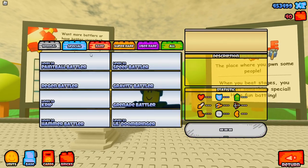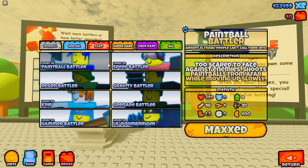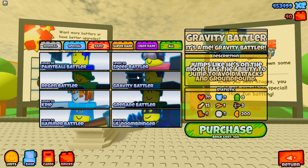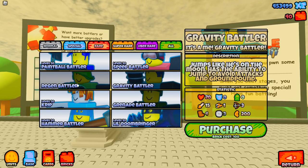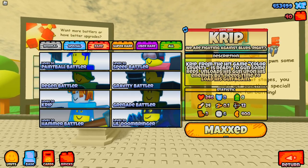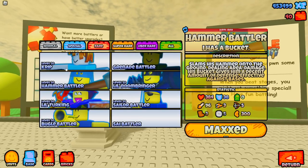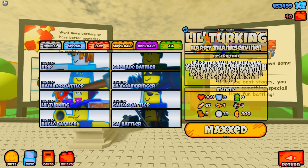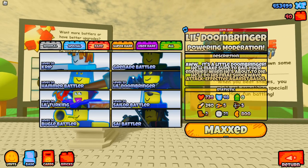I'll show you guys my units. I have Paintball, Speed Battler. I do not have Regen or Gravity, even though I know they're good. I have Crip, Mafia Hammer Battler, a little turkey, and Doomringer. This guy could do the same too.